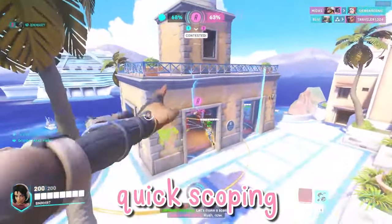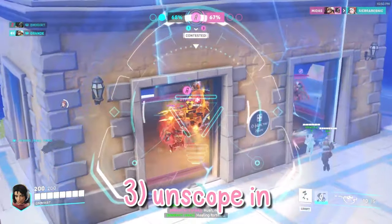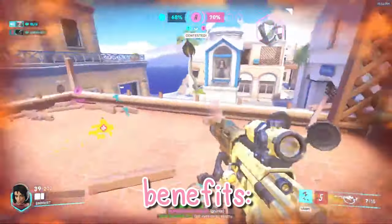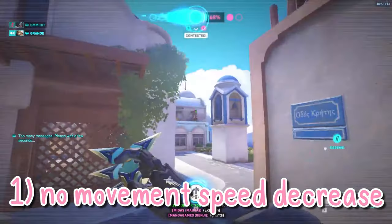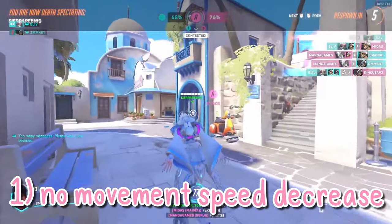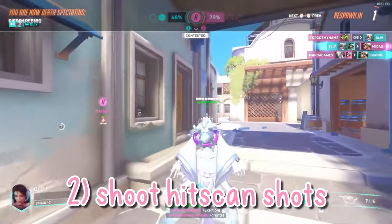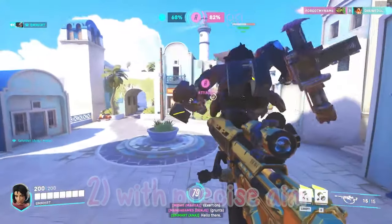Number 4: Quick scoping. To quick scope, scope in, shoot, and unscope all in a quick motion. The benefits to learning this technique are that you won't experience the 65% reduced movement speed mentioned earlier, and you'll be able to shoot hitscan shots with precise aim since you are scoped in for that brief moment.